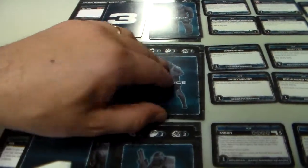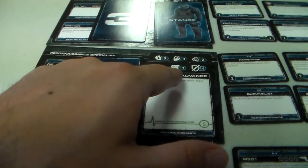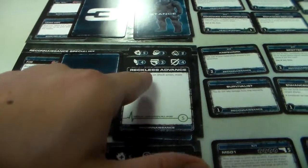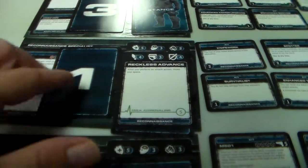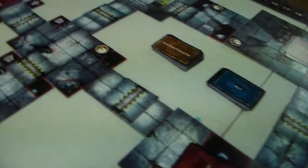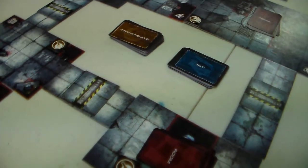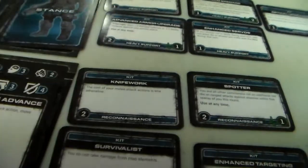The reconnaissance specialist starts on this little tile right here. He has a reckless advance stance, so he has a speed of four, defense range of three, and knife defense four. As you perform an attack action, move one space, and his max adrenaline is five. Anytime you do an action it costs adrenaline: moving one space costs one adrenaline, opening a door costs one adrenaline, attacking costs two adrenaline. Some abilities don't cost adrenaline - knife work costs only one adrenaline for melee instead of the normal two. He also has spotter, which costs one adrenaline to use.